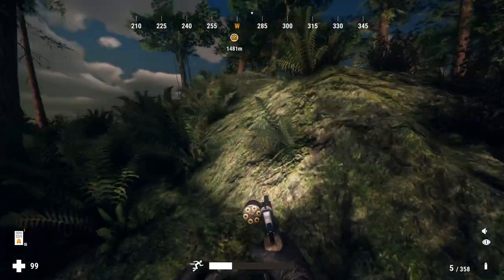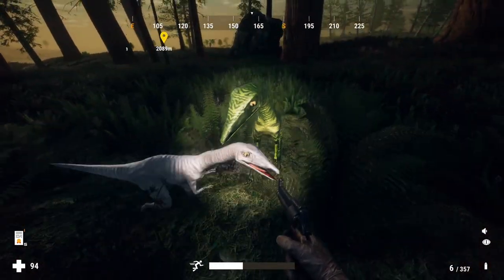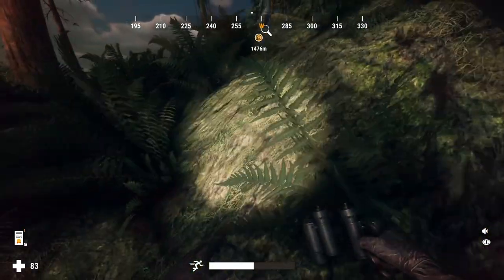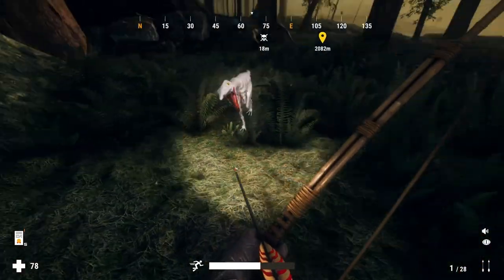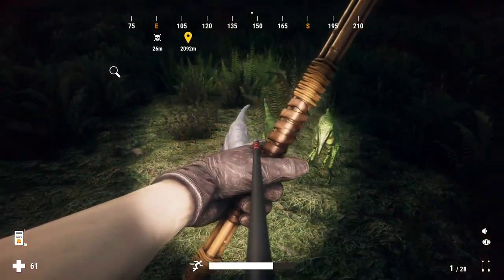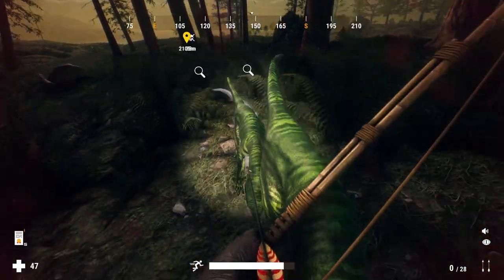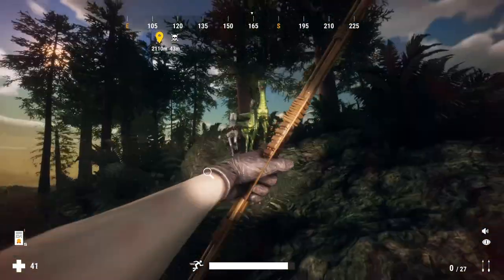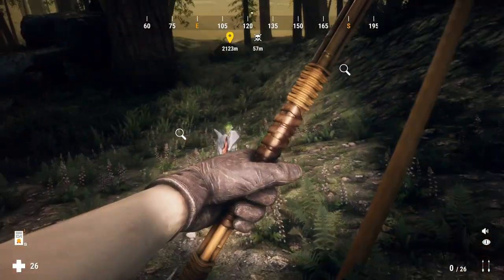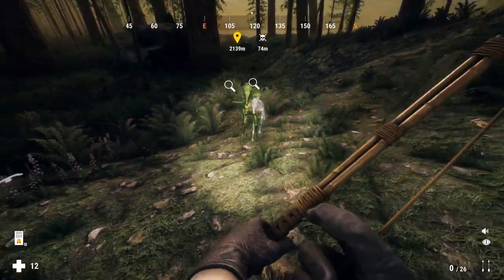I picked up the stuff I had dropped when I died, reloaded my revolver, and got ready to track the albino spinosaurus — when a group of compies attacked me. Very obviously amongst this little group of three there is an albino. Albinos are the absolute rarest skin or scale type you can get in this game, so I could not believe I had just found my first albino — the spinosaurus — and then got attacked by my second albino ever while in the same area trying to track that spino.